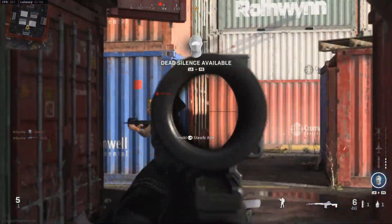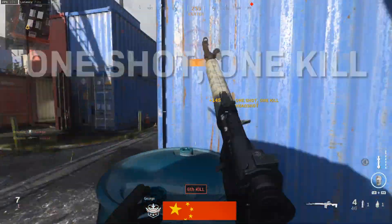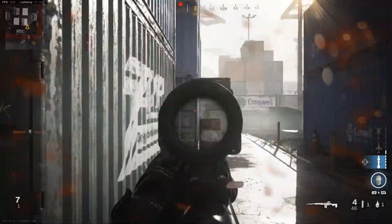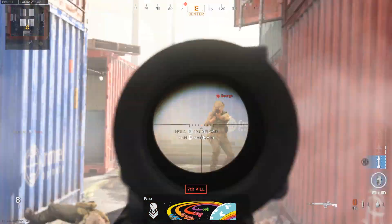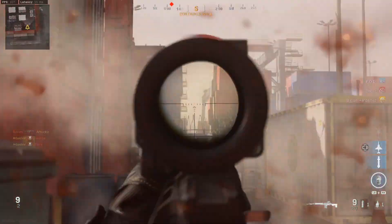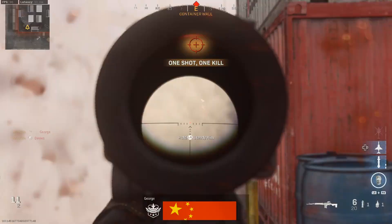This specific build is meant to be a quick scoping class setup with the Dragunov. Not many people were out there quick scoping with this weapon because it does sometimes take more than one shot to take somebody out, however it's a lot of fun to use. There are one or two things I think we can change to make it a little bit better. We've got great movement speed and it's built to be very aggressive. What you're watching right now is me demonstrating what this class setup is going to play like against some multiplayer bots, so you can get an idea before you run it. Without wasting any more time, let's jump right into the attachments.